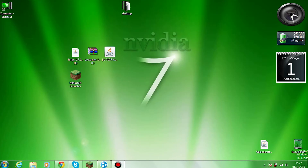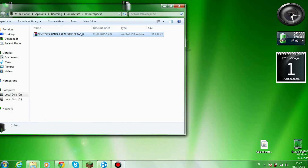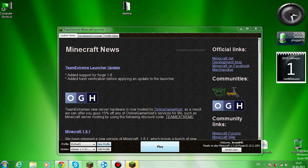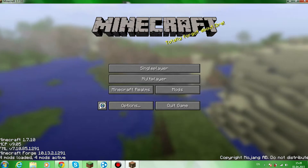You must put the texture pack zip or rar file in there. Then just open Minecraft again and press play. It will be modded and also there will be textures.